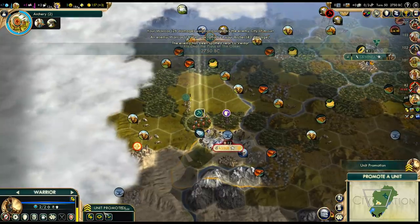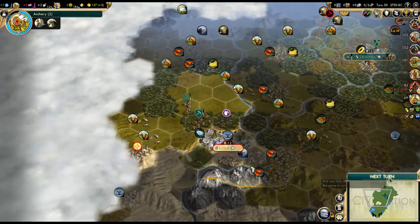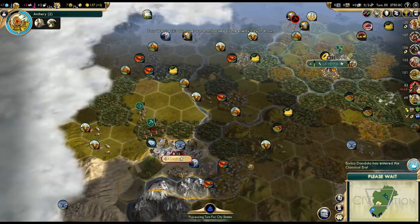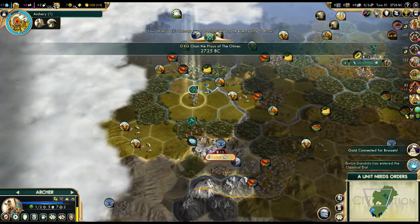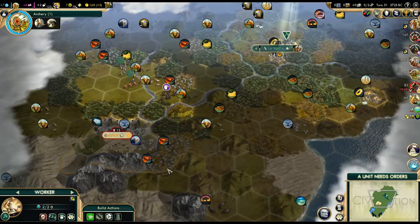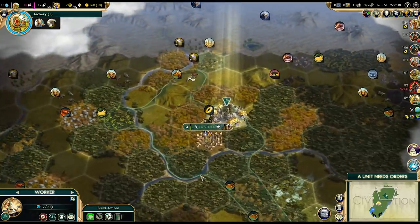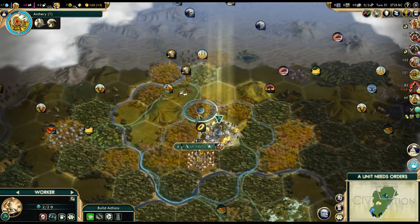Let's stay here for one turn. We can't peace out yet, but Assyria will probably accept soon. Let's back up slightly. I got what I wanted out of this — the worker — and we slowed him down, which is pretty important since he's our neighbor. We'll probably want to conquer him early. That would definitely be a good idea, but first we'll need a proper military, which right now we most certainly do not have.